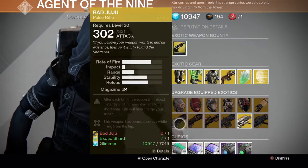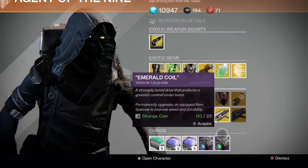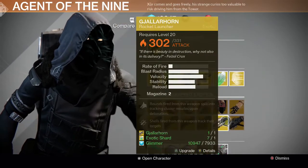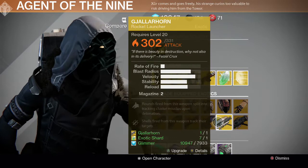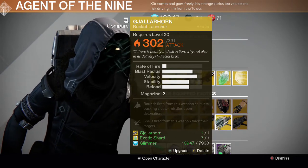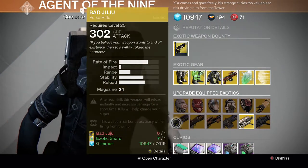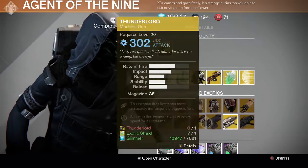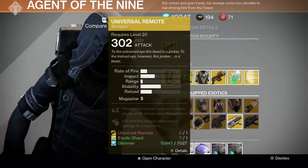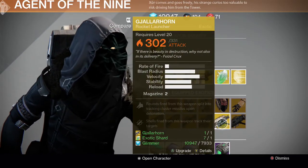For the upgrade weapons we have Bad Juju, Invective, Universal Remote, Thunderlord, Gjallarhorn, and Truth — and PlayStation also has Hawkmoon. Gjallarhorn and Hawkmoon for PS users are probably the two main ones to go for. Gjallarhorn fully maxed out is really crucial for the Crota hard mode raid. After that, Thunderlord, Truth, and Bad Juju are next in priority, followed by Invective and Universal Remote last.